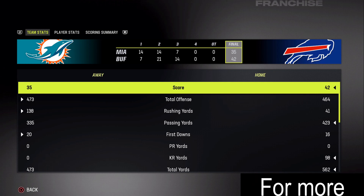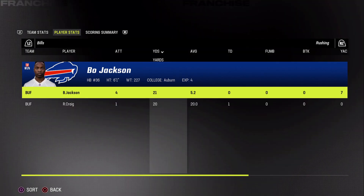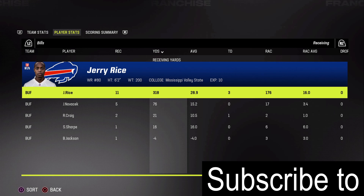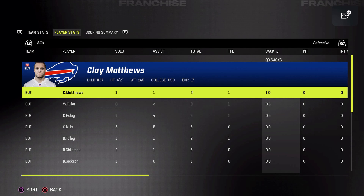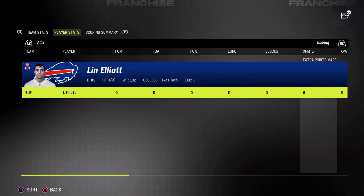Both teams almost had 500 yards of total offense — we had 562 total yards. Really a great, fun game to play. The fourth quarter didn't really matter, but it was an interesting end to say the least. Dan Marino went 20 for 24, 427 yards, 4 touchdowns, and 4 interceptions. Bo Jackson didn't really do anything, but Jerry Rice had another Jerry Rice game: 11 catches, 318 yards, and 3 touchdowns. Roger Craig got the other touchdown catch — the team was firing on all cylinders. Sam Mills had 8 tackles. Not as many sacks, which I think allowed their offense to be as good. Eugene Daniel had a pick six and two other interceptions, and of course Lynn Elliott was perfect.